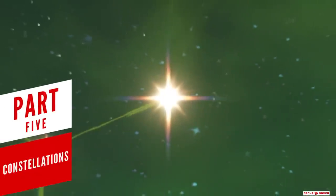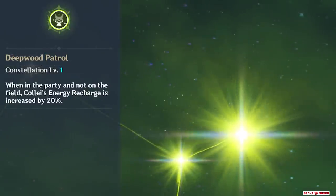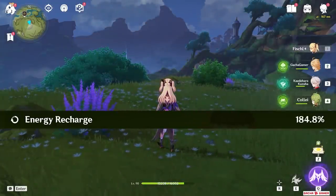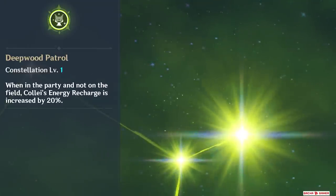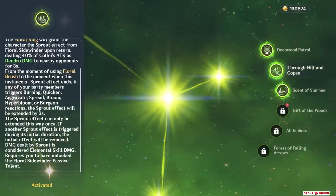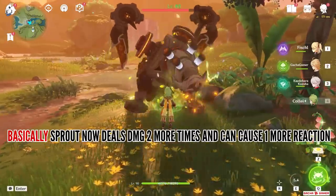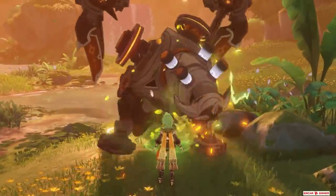I also want to go over her constellations because it's important to consider her future potential. Her first constellation is simple — increase her ER by 20% when she is off-field. The keyword is off-field, so if she catches her own particles on the field, this constellation does nothing. But there will be more energy obtained when she's switched out, helping reduce her Energy Recharge needs by about 10%. Her second constellation extends the unique Sprout passive by an additional 3 seconds after causing a reaction, essentially letting her apply Dendro one more time — anything that improves Dendro application is a welcome addition.